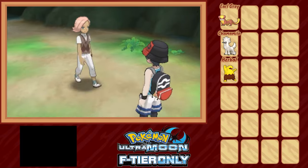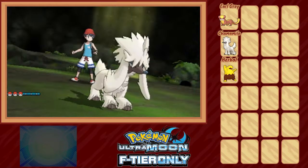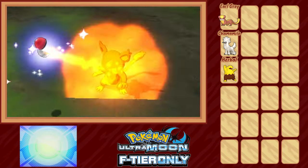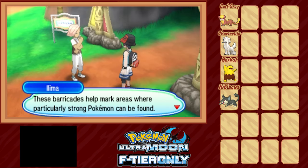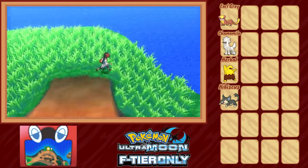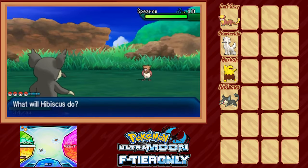With the totem cleared and the trial completed, we gain another encounter in the trial site: Hibiscus the Rattata. We purposely won't be evolving this one because I decided to stretch the definition of species clause just a bit and allow myself to use Totem Raticate as a separate encounter — since I probably won't ever play Gen 7 again, this will be the first and only time I ever use a totem Pokémon. I think that'll be fun! If you don't like the rules I made for my own challenge, then that's your problem.